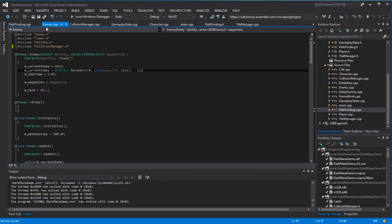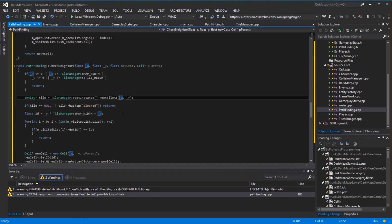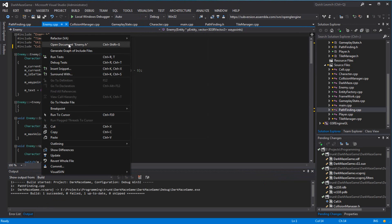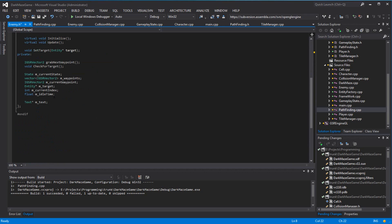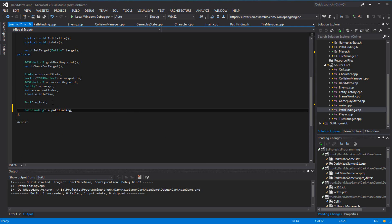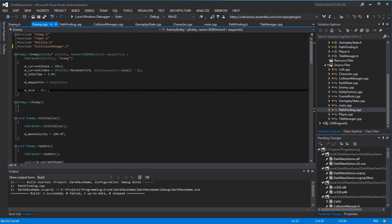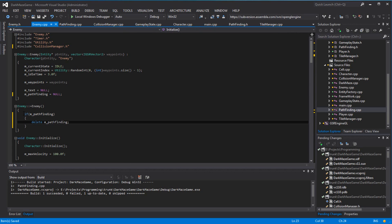I want to go to my enemy header and add pathfinding — include pathfinding. It doesn't really matter where I put it right now in terms of functionality, though it does matter for size. Pathfinding pointer — initialize it to null, and delete and set to null in the destructor.